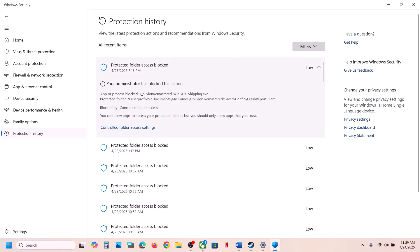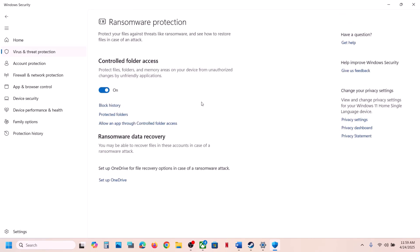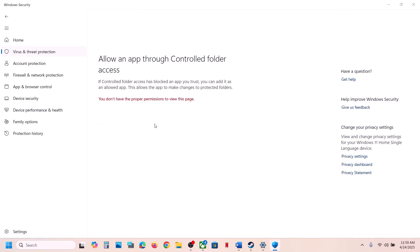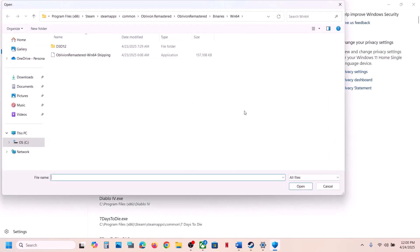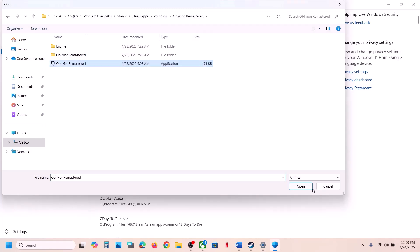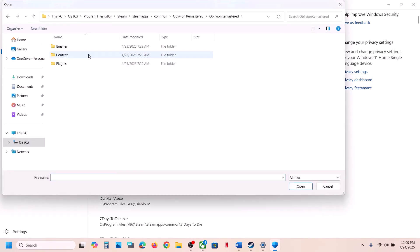Click on any blocked application or file, click Yes to allow. If you see the game exe has been blocked, click on the Action option, select Allow, and launch the game. Also go to Virus and Threat Protection, scroll down, click Manage Ransomware Protection, click Allow an App Through Controlled Folder Access, click Yes, then Add. Browse to the game installation folder, select the game exe file, click Open. Then click Add again and also browse to the Binaries, Win64 folder and allow that exe as well.